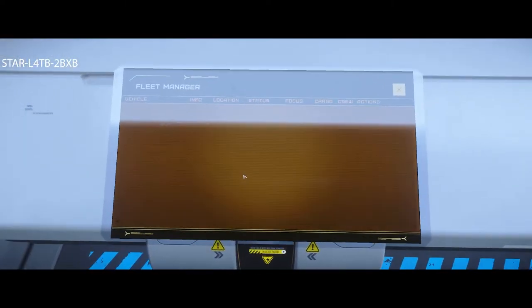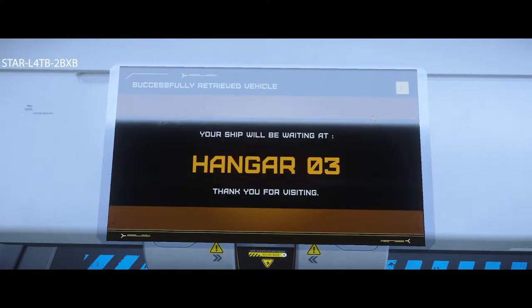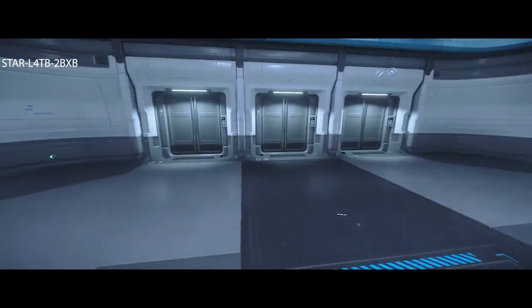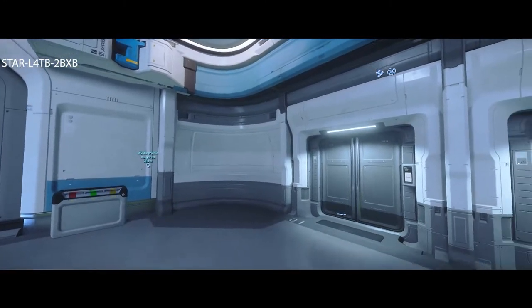To your right is where your actual hangars are, where you'll find your ships. On the other side there's a little store where you can do rentals, buy food, and buy water. Go to the terminal, retrieve your ship, and it's going to show you where it's delivered — in this case, Hangar Number Three. Back up using S, because if you hit Escape it won't work.